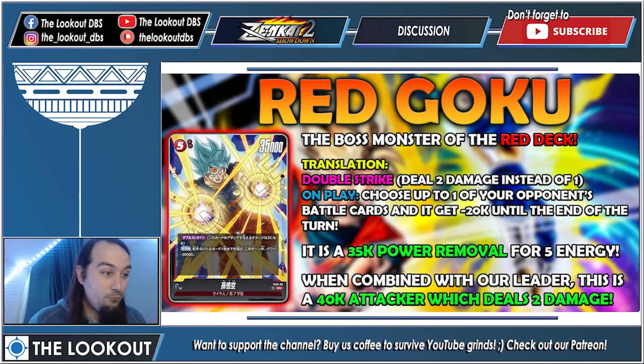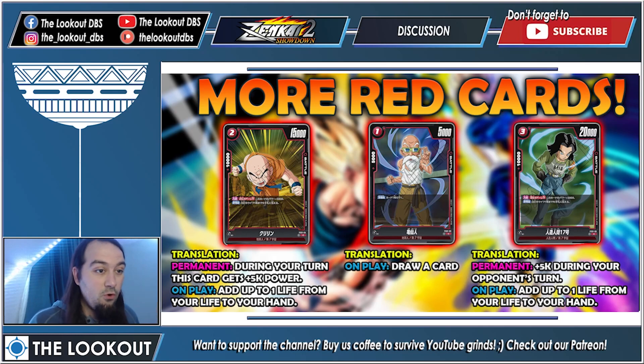Now let's look at the actual spoilers. Starting with red Goku, which appears to be the boss monster of the red deck — a 35k for five energy. He has double strike, meaning he deals two damage instead of one when he hits. On play, choose up to one of your opponent's battle cards and it gets minus 20k power until end of turn. So for five energy you get power removal that can kill a blocker, then swing for two damage. Combined with the leader's plus 5k ability, he becomes a 40k attacker — amazing.